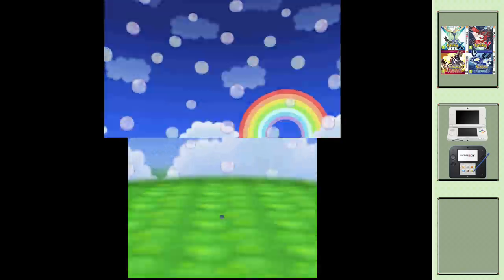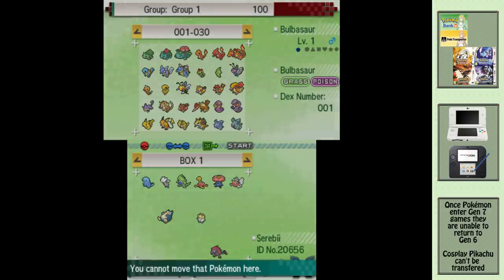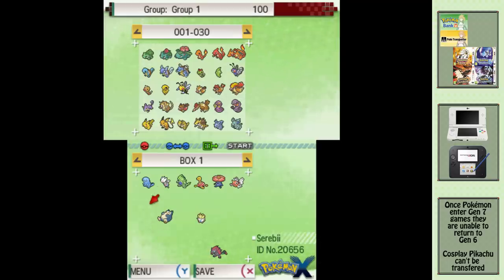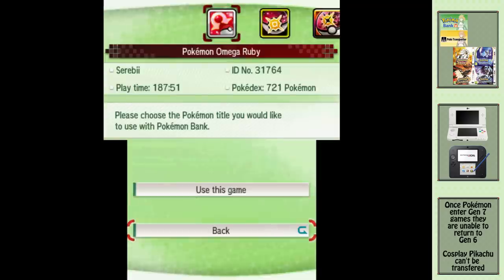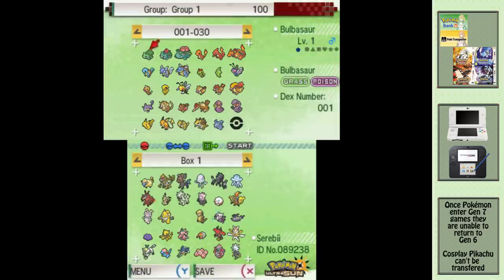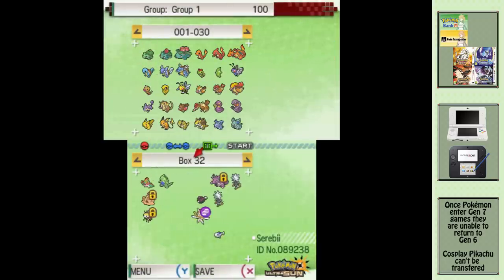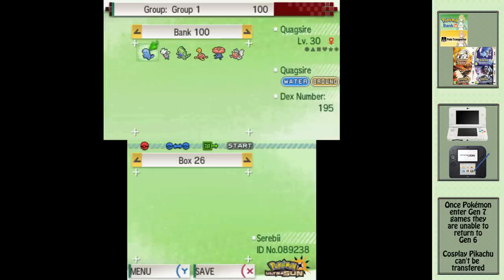See you later, Quagsire. Back to Bank again now because we want them in Pokemon Sun, Moon or Ultra Sun and Ultra Moon. It's the same as the previous Bank visit but in reverse. However, do remember that when Pokemon have entered Gen 7 games, they will be unable to return to Gen 6 games. Re-enter Pokemon Bank with your chosen Gen 7 game, select all the Pokemon you wish to bring over, save and exit Bank.